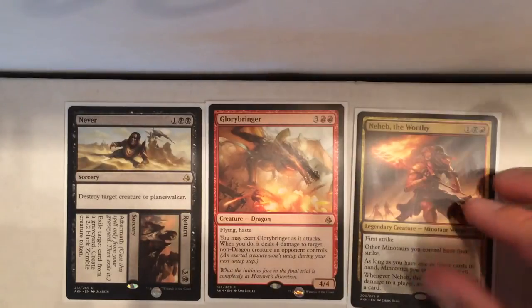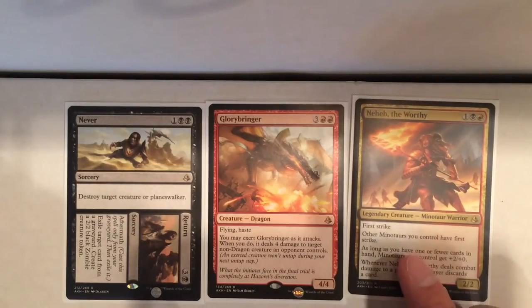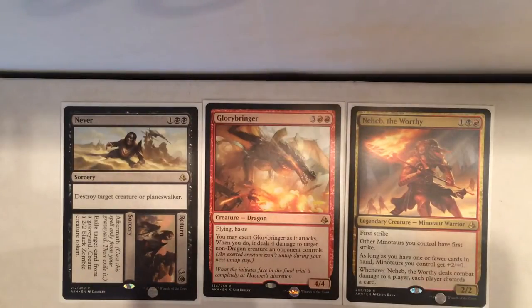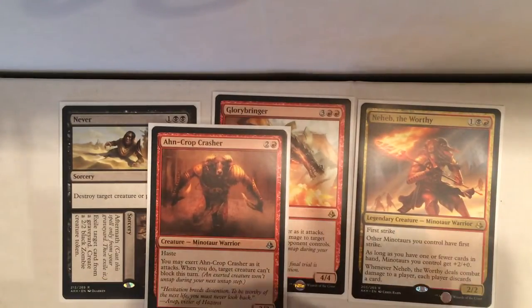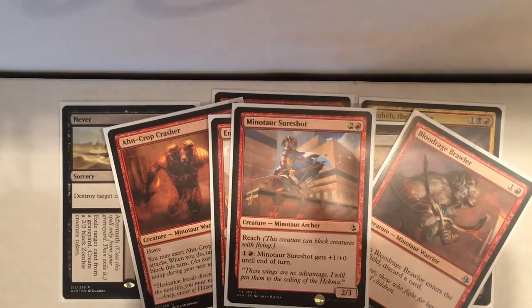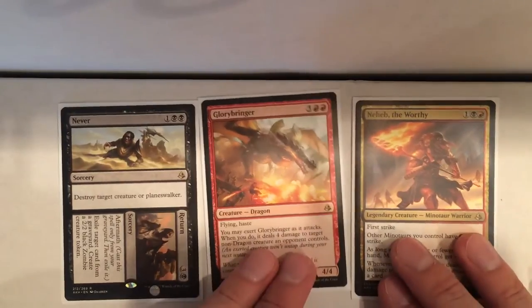And my good rare was Neheb the Worthy. This card has a ton of functionality, and I filled my deck up with Minotaurs to go along with him. So it was just a really, really good beatdown deck. Cards like the Ahn-Crop Crasher, the Emberhorn Minotaur, Cursed Minotaur, Blood-Rage Brawler, Minotaur Sure Shot, and probably one or two more — but you get the picture. These guys, along with Neheb the Worthy, really tore my opponents up.